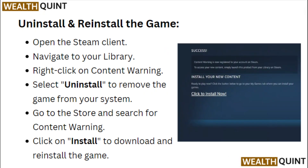Uninstall and reinstall the game. Open the Steam client, navigate to your library, and right-click on Content Warning. Select Uninstall to remove the game from your system. Then go to the store and search for Content Warning to reinstall it.